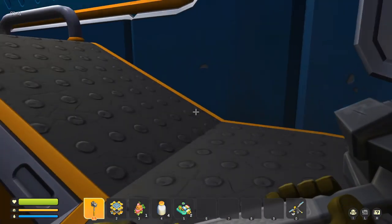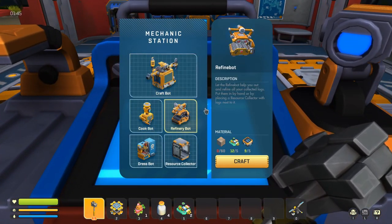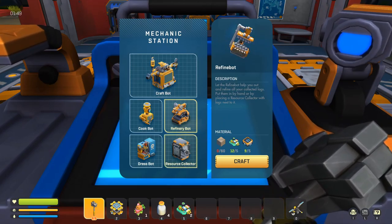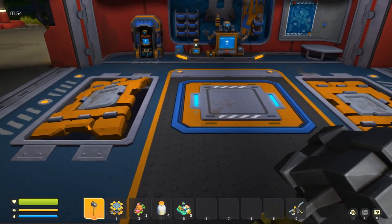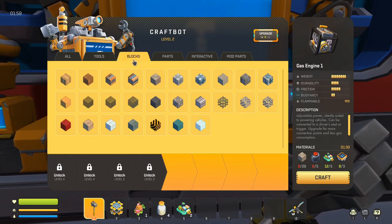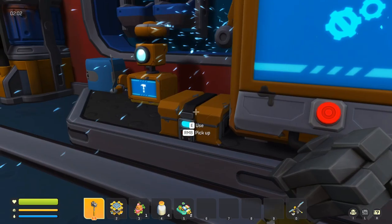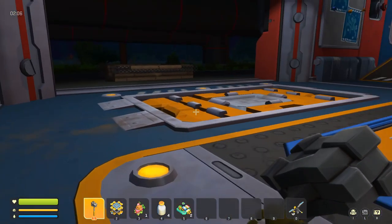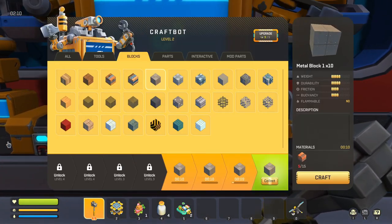I think the last thing we're going to be doing for today is making the refinery box, so that requires 60 of these blocks, which I can only make 40 and I don't have any more — so unfortunately the grind continues.